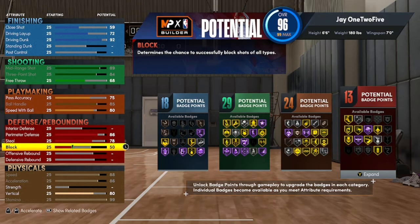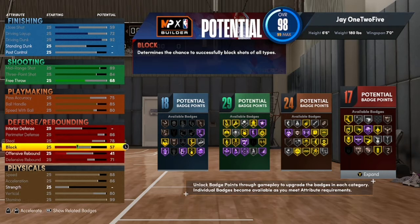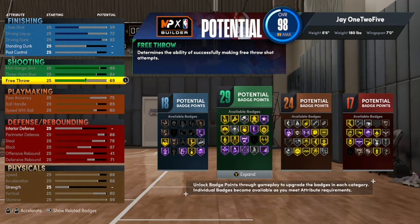Personally for me, I'm going to go with the more defensive oriented version right here. You can even throw it on here — you can have an extra badge. You can throw it on the block if you want to. Maybe you can put it a little bit on free throw. But I had it on the attribute at 42. You can probably move that around as well — that's completely up to you.